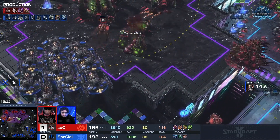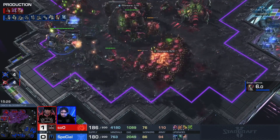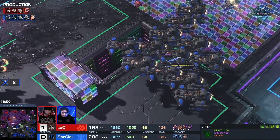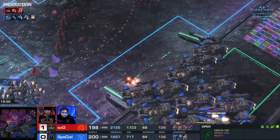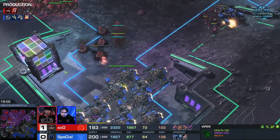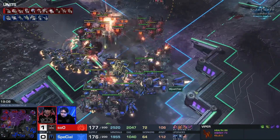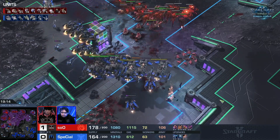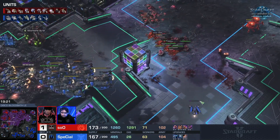I find it weird that soO doesn't have that much gas, considering it feels like he's been so rich forever — he's super rich in minerals but starving a little on gas, even though he hasn't really been building any spellcasters yet. EMP is a huge target. He even gets the one Raven for the anti-armor missile to make those Corruptors super susceptible. He doesn't have any Carapace upgrades for air, so those Corruptors will have zero armor — actually it might be negative one if hit by the anti-armor missile. We're going to get a couple of Parasitic Bombs on these BCs as well, but the Yamatos are just melting these Corruptors like it's nothing.